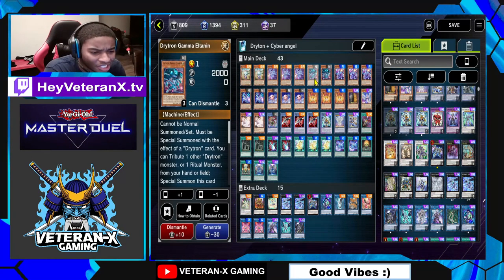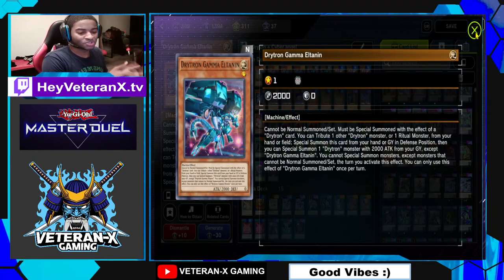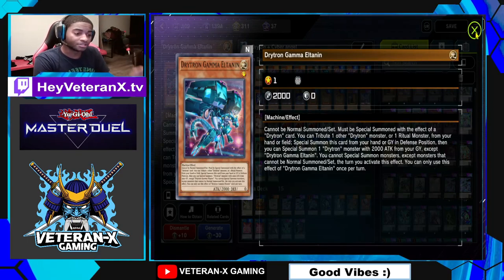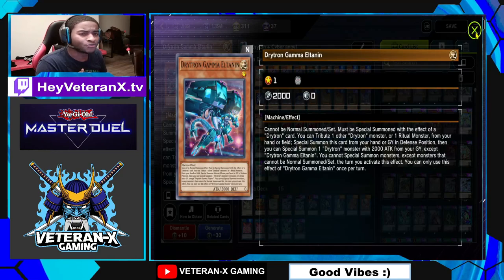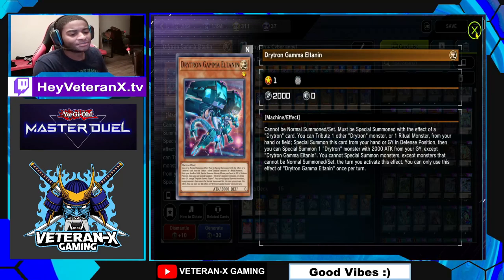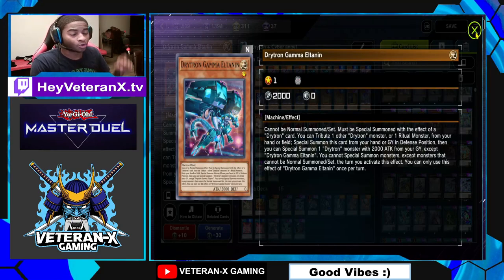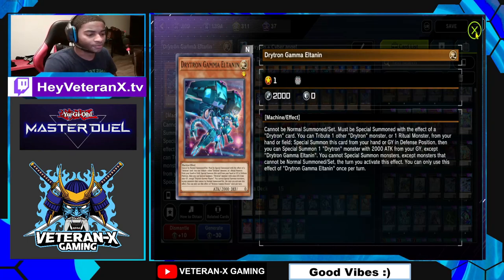Next is Drytron Gamma El-Tanen — I don't know how to say that name. Basically, when he's special summoned, he can special summon another Drytron from the graveyard, but their effects don't activate. He's more of a combo extender. You can run 1 or 2 copies — do not run 3, as he'll get bricky. If you're able to pitch him to the grave and want to keep going, activate his graveyard effect, tribute either a Ritual Monster or another Drytron, bring himself back, and special summon another Drytron from the graveyard. He's really good at maintaining card advantage.